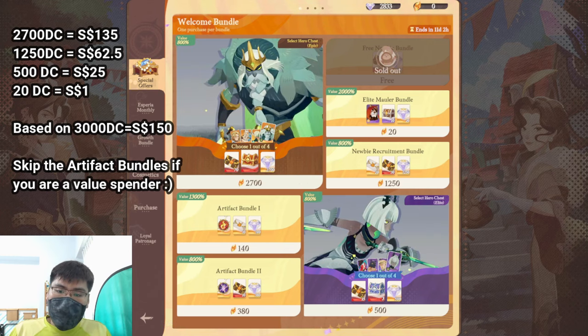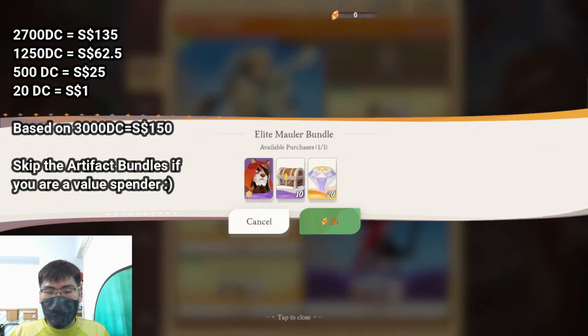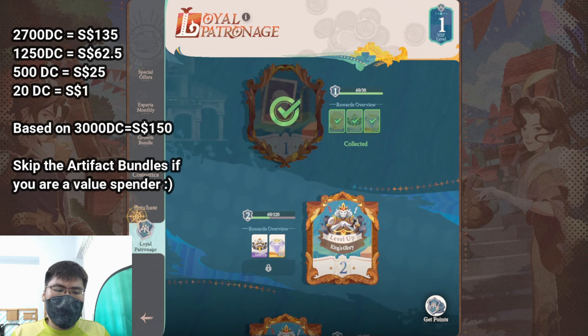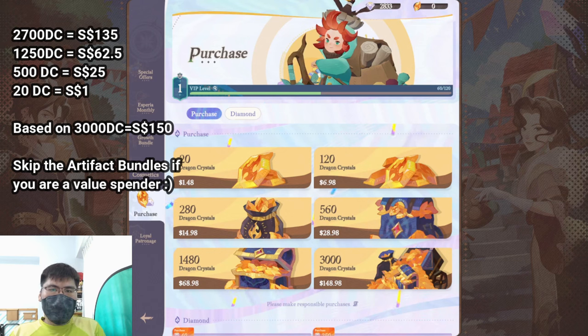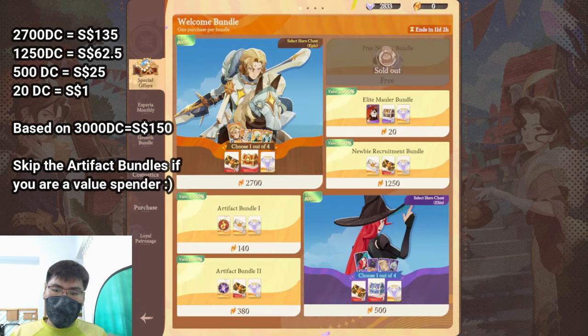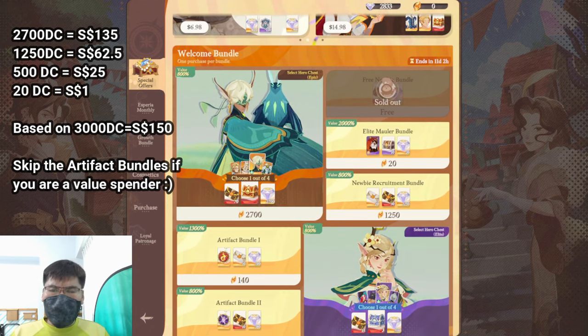For the Epic Mauler Bundle, it's very worth it. You get 10 Acorns and Kruger — a very good meta unit for Dream Realm — for just 20 Dragon Crystals, which is roughly $1.50 SGD. It's a really small pack and slightly more expensive per Dragon Crystal, but if you're a super light spender with a little bit more budget, you can definitely buy this very cheap one. Epic Mauler Bundle — 2,000% value, and it's a good pack.